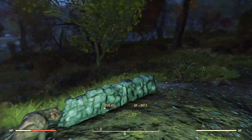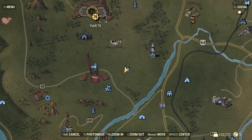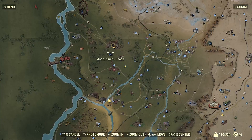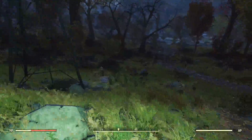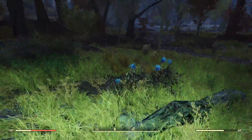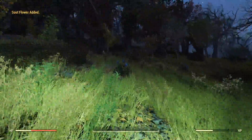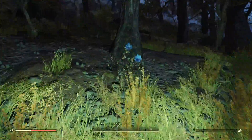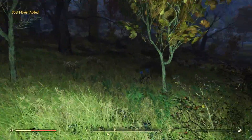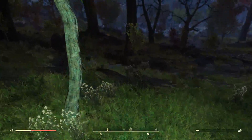The next location I like to gather my soup flower is at the isolated cabin, right here on the map — not too far from Vault 76 and not too far from that moonshiner's cabin. Once you're here, just follow along and gather when I gather. You'll see some soup flower here, go ahead and grab that. Coming on over this way you'll see some soup flower, grab that one. Come over here, there'll be another soup flower, grab that one.